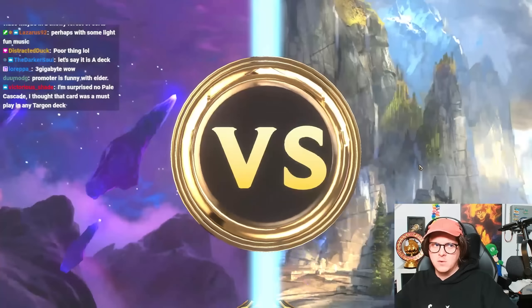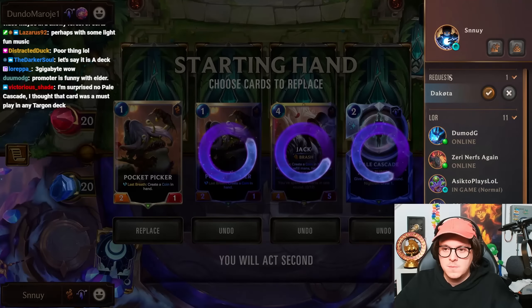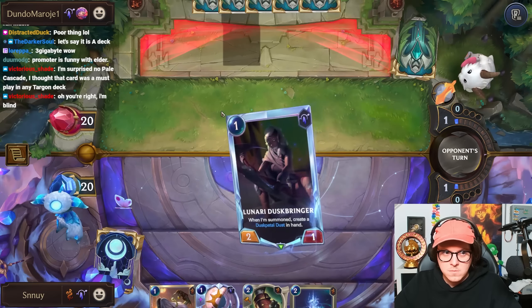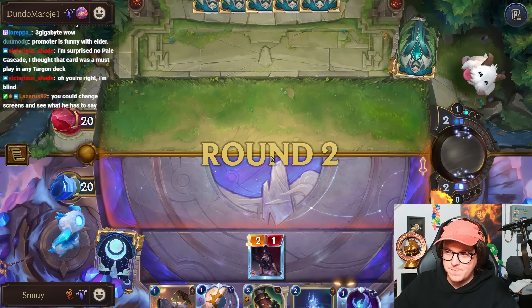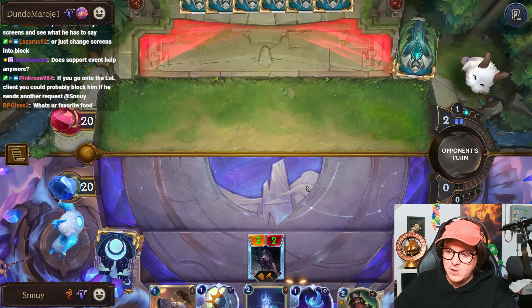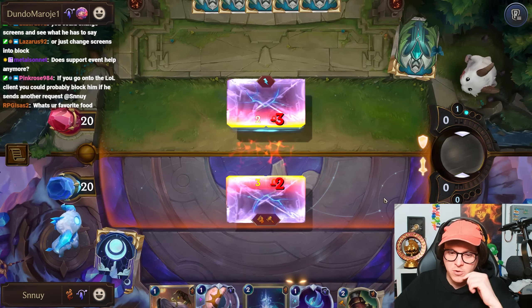And now let's get back to some Runeterra gameplay. I am running Pilkascade — Pilkascade is way too good not to run. I would love to pass here, but playing a 1-drop into Barnuckles is too good. If you go into the leak line you could probably block him if you send out a request, but does that do anything in Runeterra?